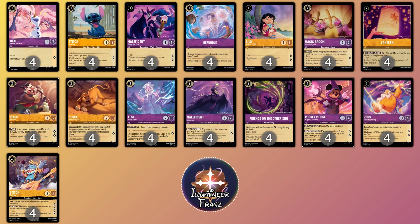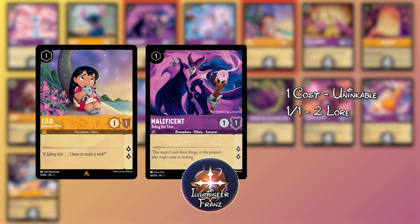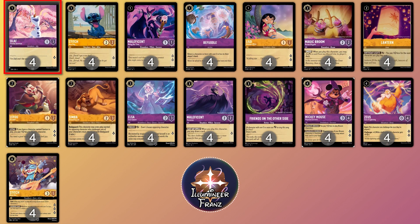Starting with lowest to highest, we have 4 copies of Befuddle, 4 copies of both Lilo and Maleficent — the 1-drop 1-1-2 lore uninkable cards. These are both interesting little lore master batteries that we'll talk about later. 4 copies of Olaf, 4 copies of Stitch New Dog, which is the shift target for Stitch Rockstar, 4 copies of Magic Broom, 4 copies of Lantern, which is the ramp target for the deck and also the card that lets your combo work.